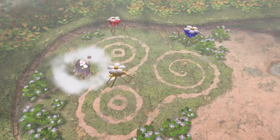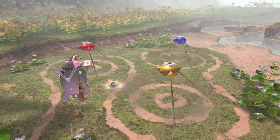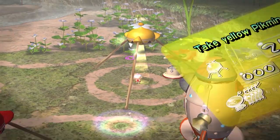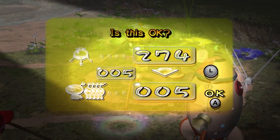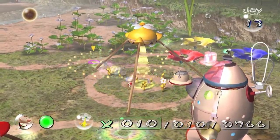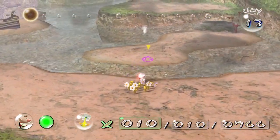So here, we utilize every Pikmin that we've got. First off, I'm going to get a few yellows - we only need around 10. So the yellows are going to go this way, on this side of the path.